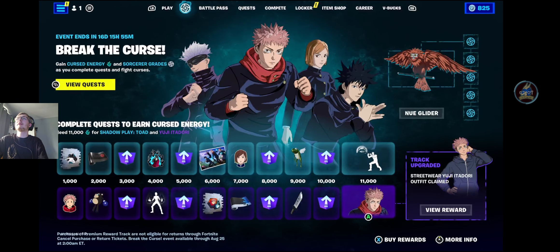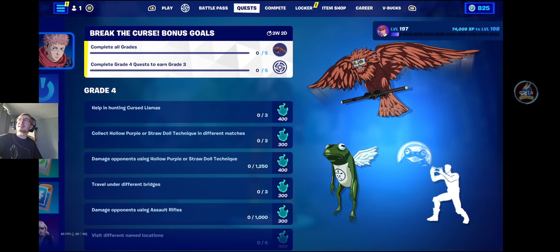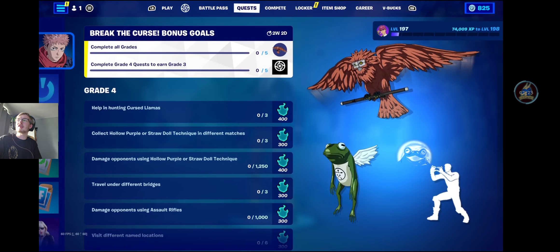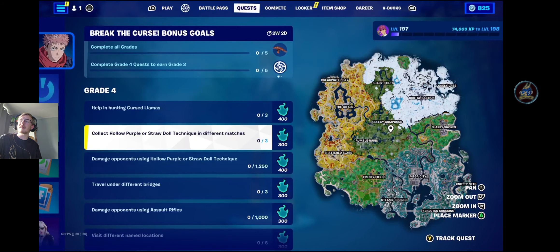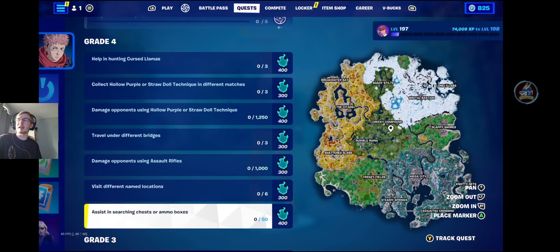We start off today with Grade 4 for Break the Curse. The quests are quite simple. If you complete 5 quests, you'll unlock Grade 3. Grade 4 quests include: help in hunting 3 of the Cursed Llamas; collecting Hollow Purple or Straw Doll techniques in 3 different matches and dealing 1250 damage to opponents with them; travelling under 3 different bridges; dealing 1000 damage to opponents with assault rifles; visiting 6 different named locations; and assisting in searching 50 chests or ammo boxes.